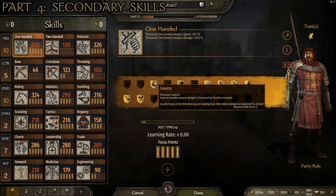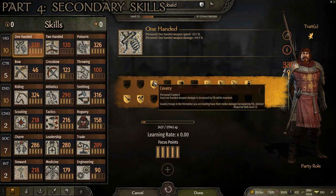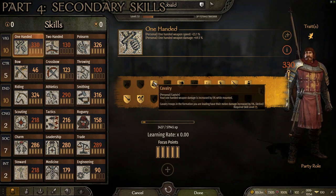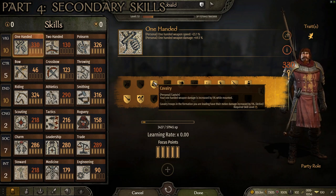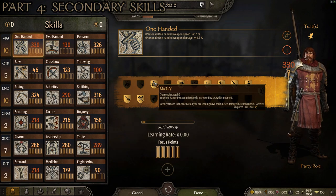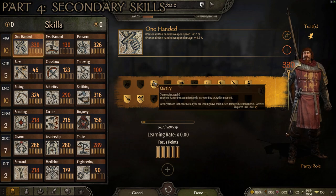Finally, a one-handed perk called 'Cavalry' increases your one-handed weapon damage by 5% while mounted and boosts melee damage for all cavalry troops you're leading by 5%. Since I switch between polearm and one-handed weapon depending on whether I'm charging or maneuvering, this is quite important. Those are all the skills to focus on for an overpowered heavy cavalry knight lancer in Mount and Blade Bannerlord.